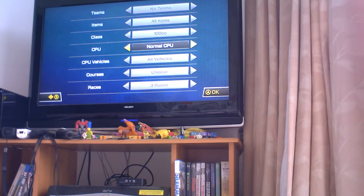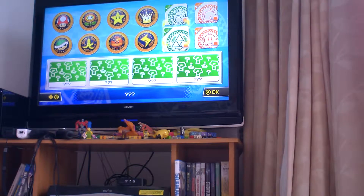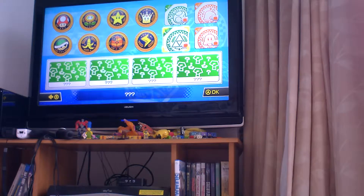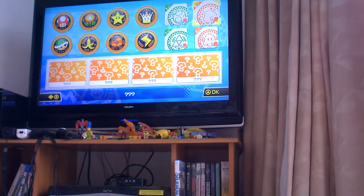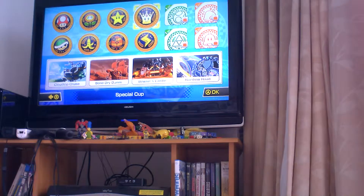Yeah, same thing. So yeah guys, you can see the new courses — the green ones. I get it now! So there's going to be an Egg Cup, a Triforce Cup — I don't play Zelda so you can nerd at me in the comments — a Bell Cup, and the New Leaf Cup, because there's already a Leaf Cup I believe. I'm just guessing; I'm not saying it's gonna be real, but that'll be my idea.